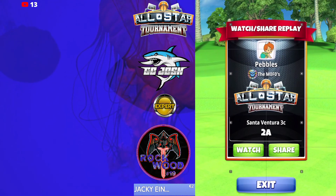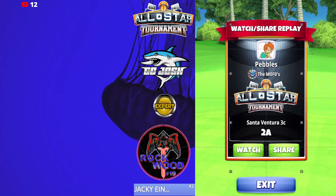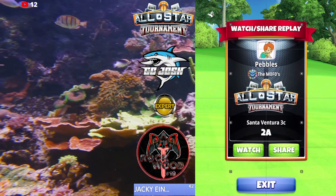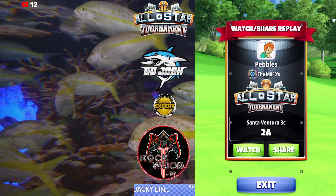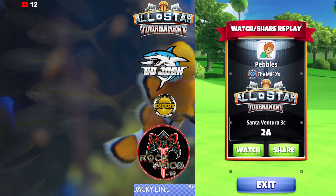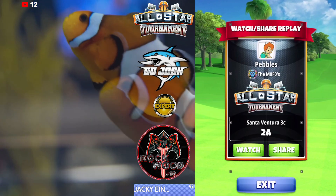Welcome back to the All-Star Tournament Expert Division Weekend Round, hole number two. We're going to be playing a Goliath double bounce rough bump. I do have another option if you don't like this one — I'll be posting a second option after this. This shot here can be played with Wind 3, 4, or 5.